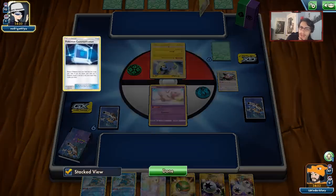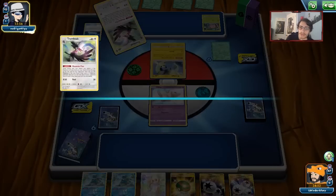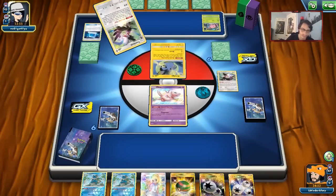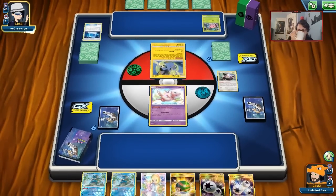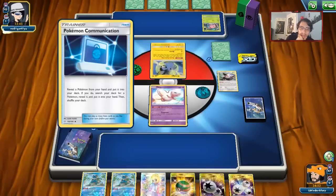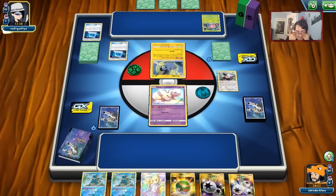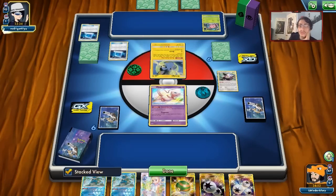Having double Frogs in my hand is really good. I don't know if I want to do Side Power though — I'll probably just Nest Ball for Froakie and attach a DCE to it. Or I can Nest Ball for Tapu Koko instead, which might be better. Tapu Koko is huge in this matchup. My opponent is putting back Marshadow so he's not going to Let Loose me just yet.